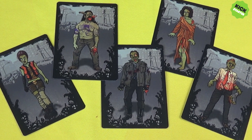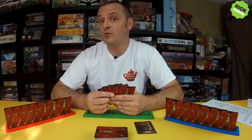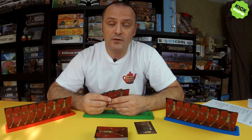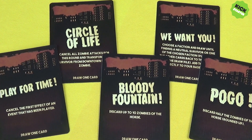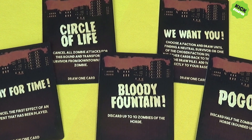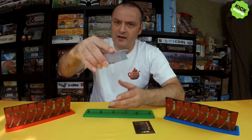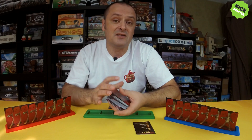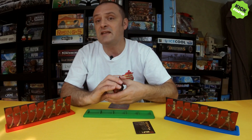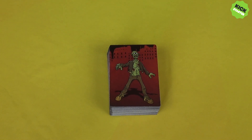Also included in the deck are some zombie cards, which you can hold in your hand or add to the zombie horde on your turn. There are also some take-that cards which you can play at any time during the game to cause chaos for the other players. The bravest player at the table shuffles the large deck and deals out seven cards to each player before placing the deck face down into the middle of the table — this is downtown.